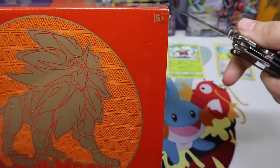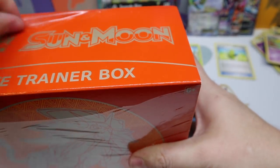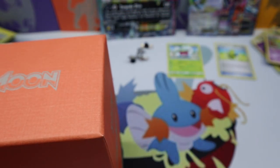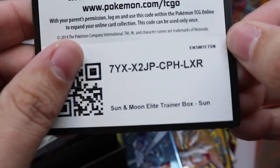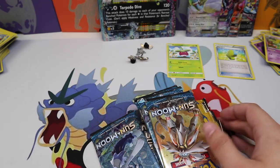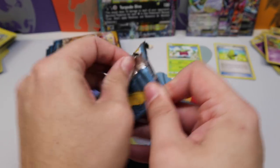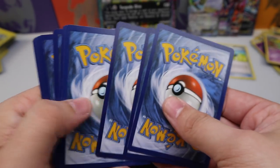Time for the Elite Trainer Box — it's for Sun and Moon base set, the Solgaleo version. Given an Ultra Ball another chance to appear here — we're being really nice, saying 'Hey Ultra Ball, you should come hang out with us.' Let's get these packs out and minimize the dust. Here's the code for the Elite Trainer Box. We have eight Sun and Moon booster packs — let's pull an Ultra Ball! First pack: Psyduck, Spearow, Joltik, Cutiefly, Chinchou, Energy Retrieval, Steenee, Fancy Pants Jr., Spinda, Croconaw.